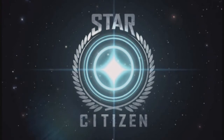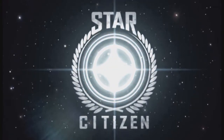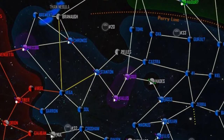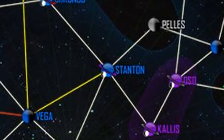Welcome back to another episode of Star Trunks. In this episode, we will be talking about the Stanton system. The Stanton system is located inside the UEE, with five known jump points: one to Kronos, one to Vega, one to Sol, another to Peles, and the last to Kallus. Let's go ahead and zoom in and take a look at the Stanton system.